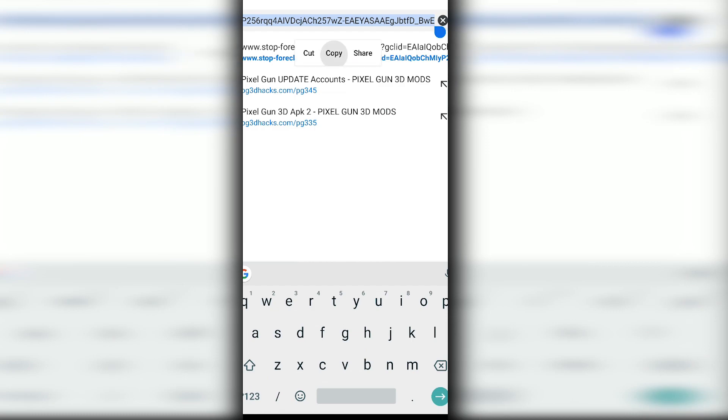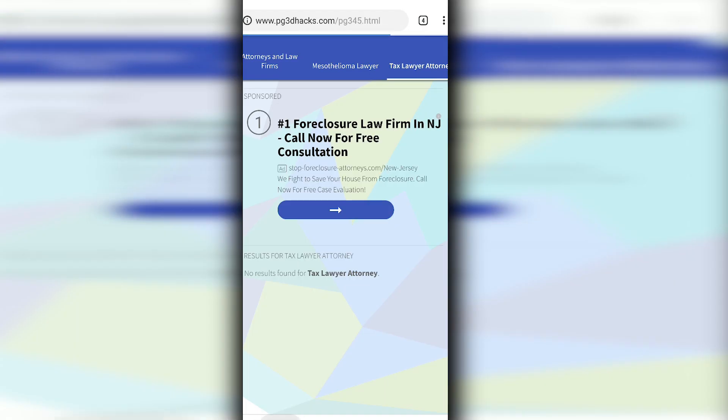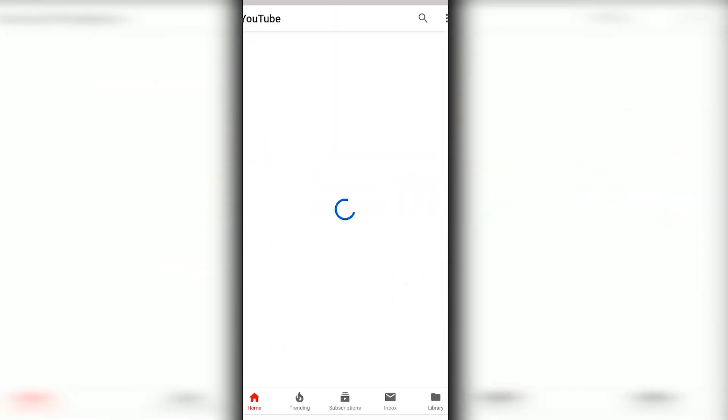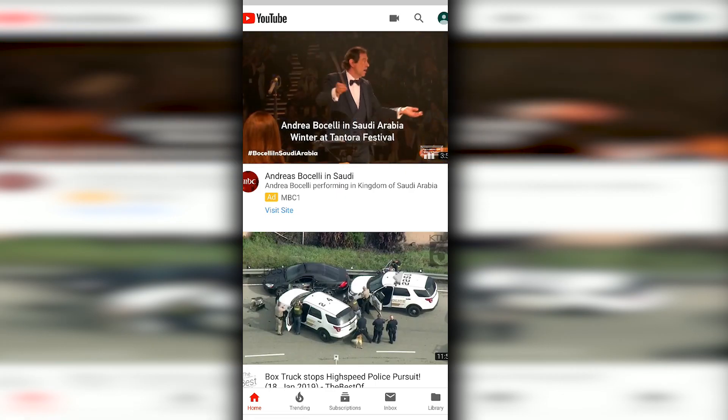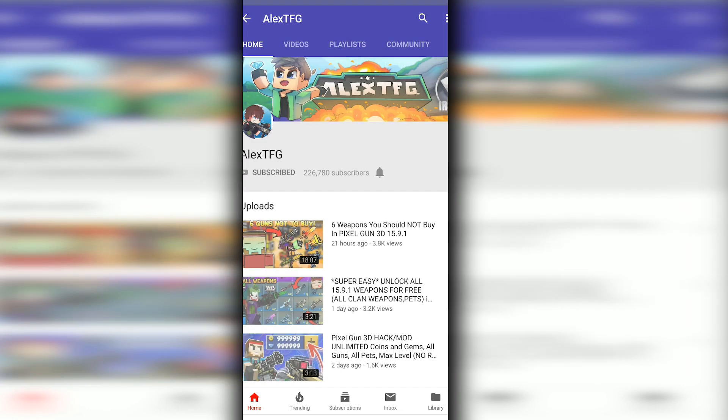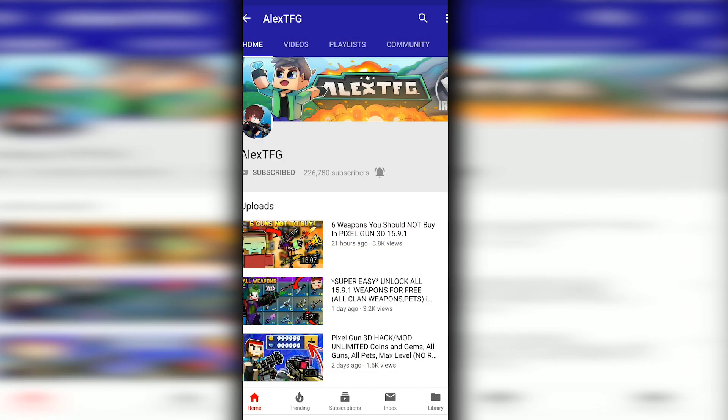Click on subscribe to AlexDFG, which is me. If you're already subscribed then you don't have to do anything. Just make sure you're subscribed. Turn on that little notification bell as well — make sure it's set to all — then go back.